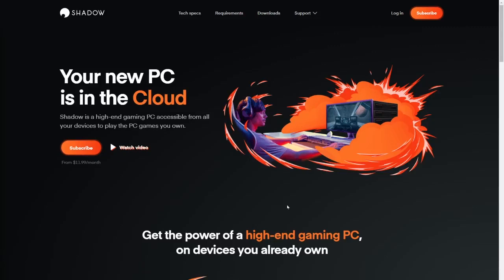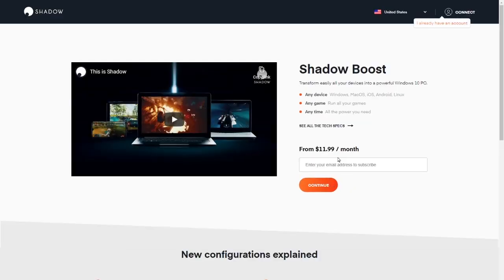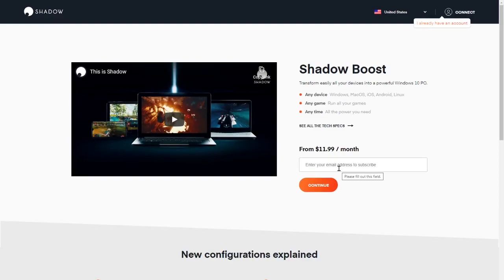This process is actually pretty simple to set up. The first step is to visit the Shadow website, which will be linked in the description. From here, you want to click the subscribe button in the top right. After this, you enter your email address and proceed through the checkout process. This service does cost $15 a month, or $144 if you subscribe for a year, meaning $12 per month.